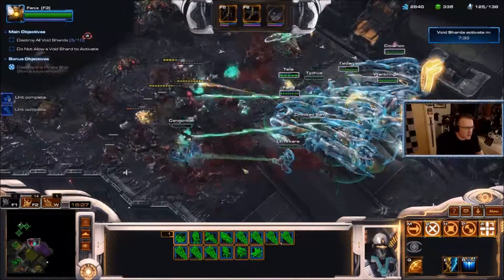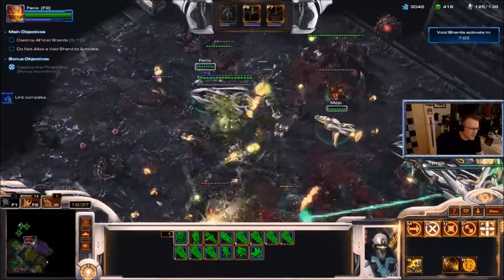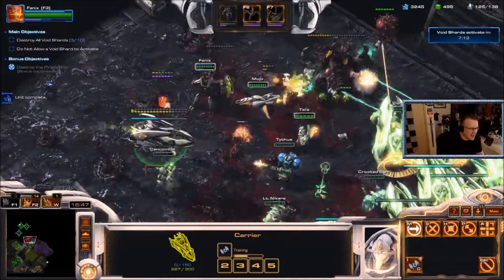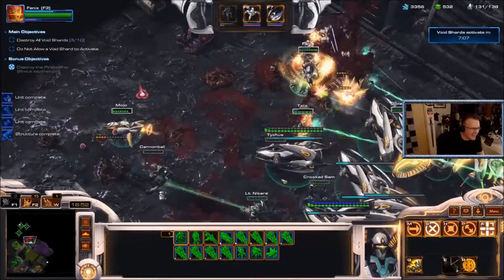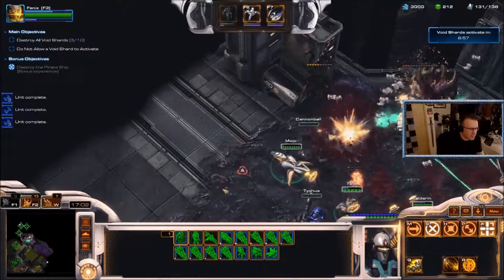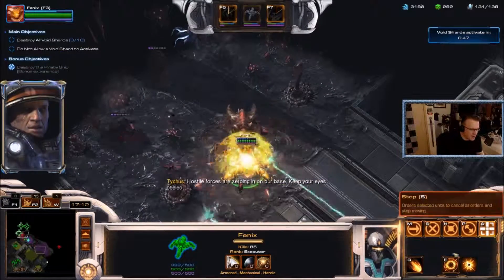I need to note: while carriers are up in the air they regenerate energy, but while they're on the ground they do not. Oh no, carrier get out of there! Damn it, get out — just pulled a Scorpion on that carrier.